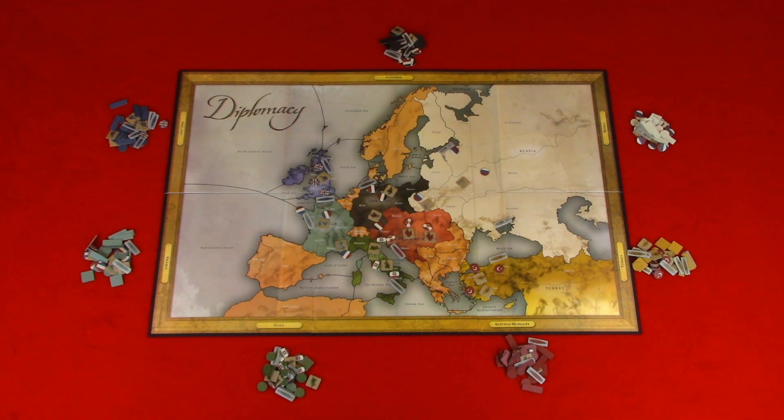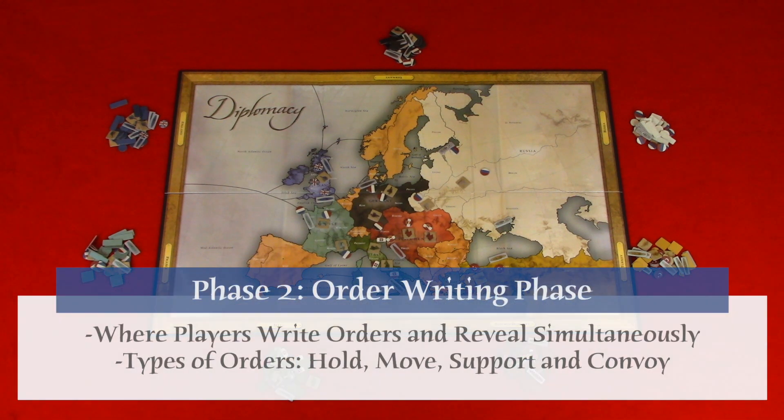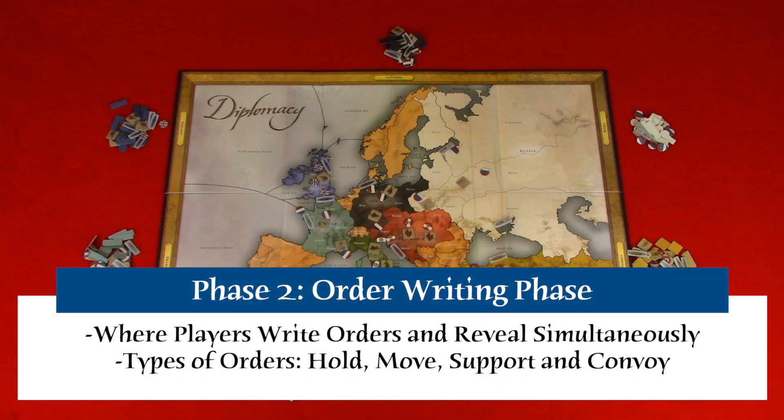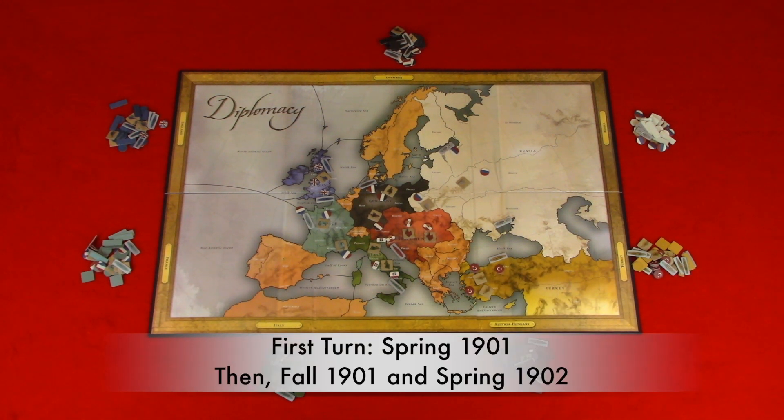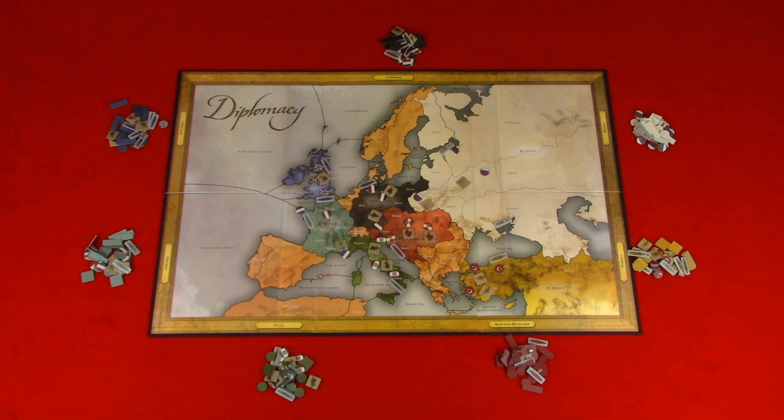After the time is up, we move to phase two: the order writing phase. This is where all players write orders for their units on a slip of paper and reveal simultaneously. Players are usually given five minutes to write their orders. To help distinguish turns and orders, you would write 'Spring 1901' above your orders, then in subsequent turns 'Fall 1901', then 'Spring 1902', and so on. Keep in mind that orders are followed specifically, so make sure you write your orders correctly. An A or F represents army or fleet, followed by the current location of that army or fleet — like London. You can also use an abbreviation for the location using the abbreviation given on the map pad.